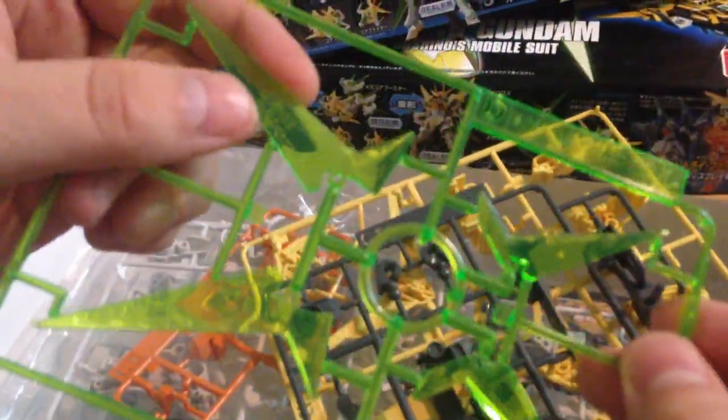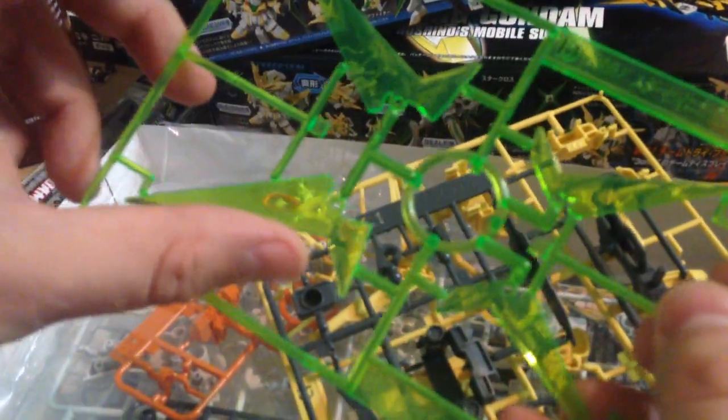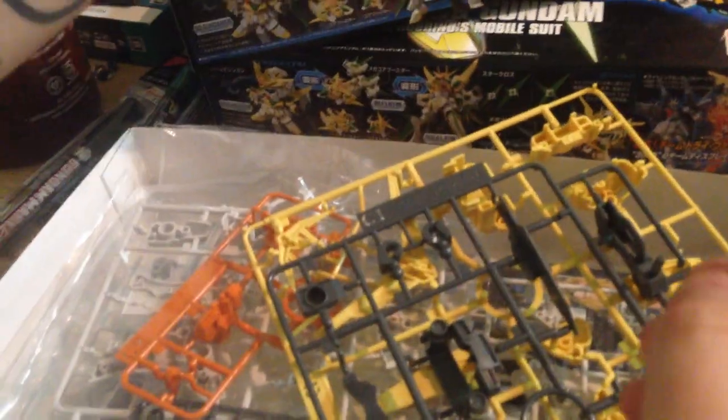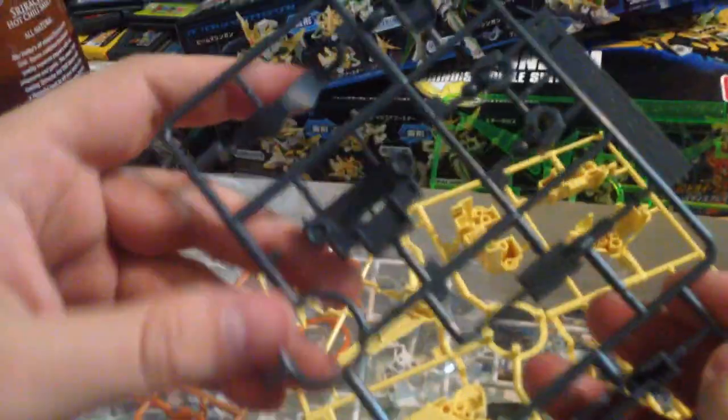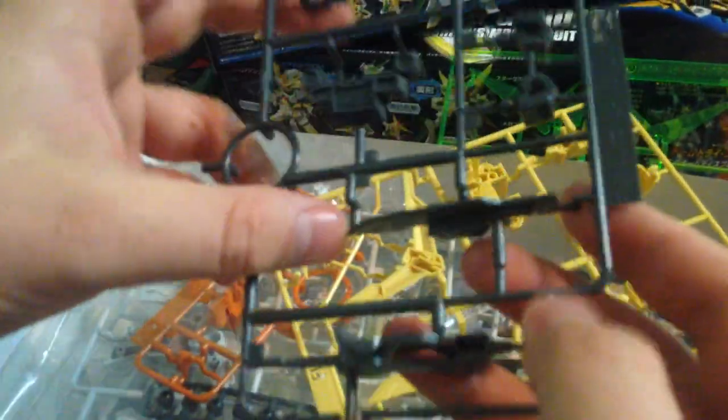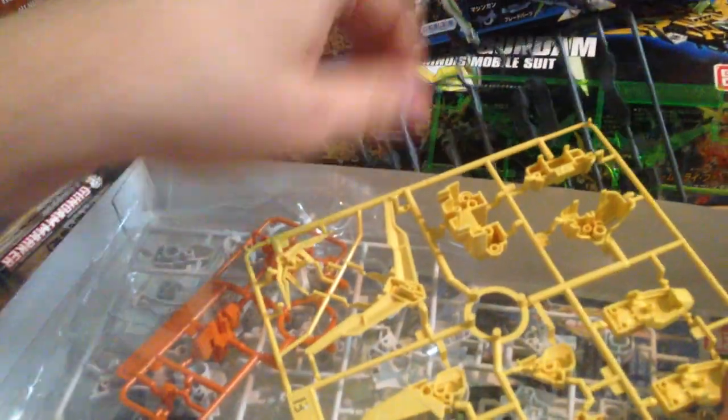Our first bag, we have effects parts — lovely effects parts, similar to the Gyan Gyan's, maybe identical color to the Gyan Gyan's parts. And then we have these gray bits, and then we have yellow bits. Holy cow, yellow. There's that huge V-fin for the SD version, and a reasonably big version for the HG version.